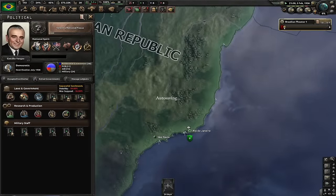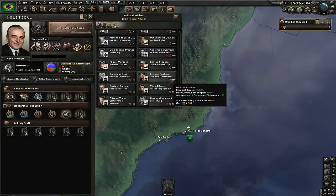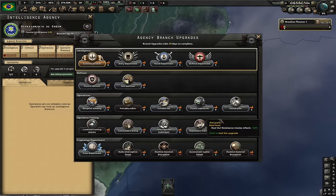I'm gonna wait until I hit 150 political power. Let's now hire Communist Intellectual. Anyway, our next focus is Radicalize the Proletariat. Let's get SUS pills — we got our first spy. I'm gonna start building an intel network inside of the USA.